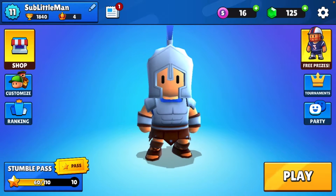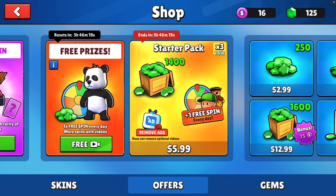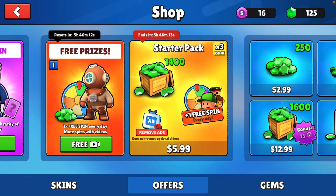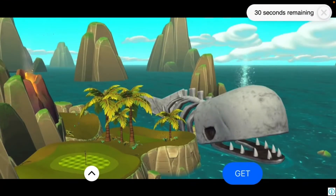When I log in, it usually pops up with something like a starter pack that you should buy. This one here — 1400 gems for six dollars each time — and then you get free spins for watching a short video.